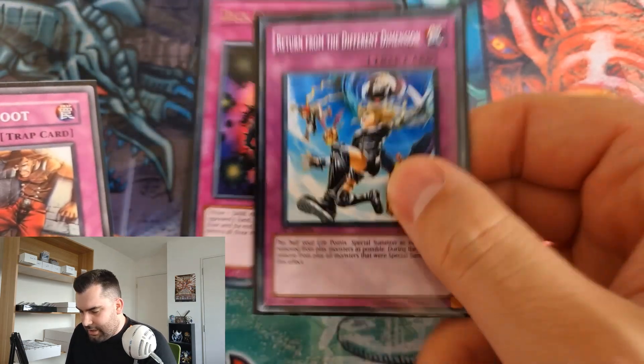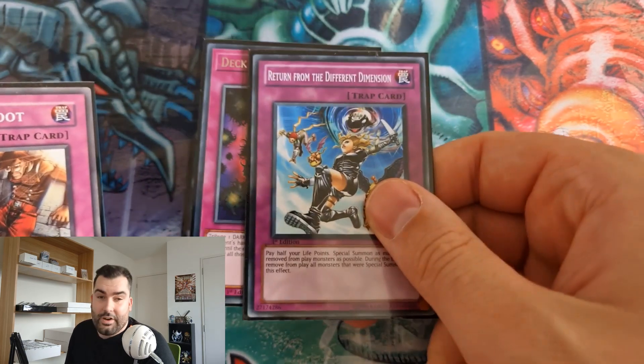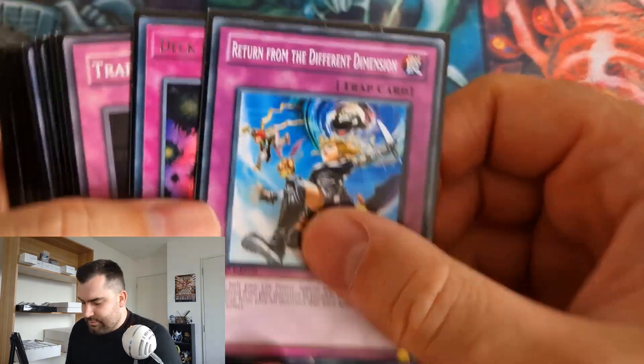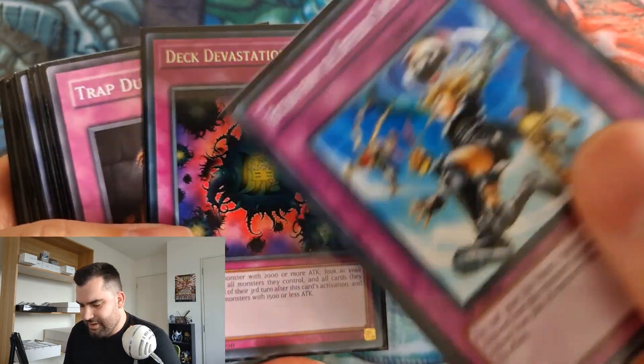Overall for the deck list, I ended up siding these two out a lot, particularly going second. Even though traps are still viable as going-second cards in this format, these ones aren't — you're probably going to take a couple of hits before you get them off, and putting a Kaius on the board is a fair bit harder.